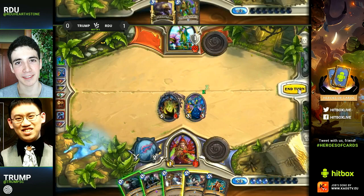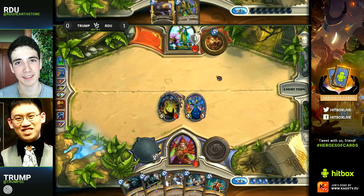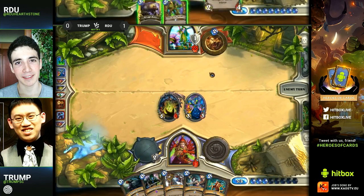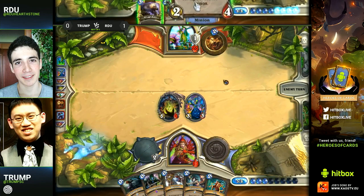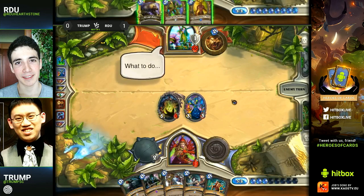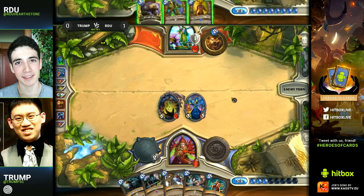He'll clear it out with the weapon but that puts him at 11 life, so he heals the Loatheb here. He is in kill range from a lot of different things in RDU's hand. Trump is not super afraid of combo here now that he's seen the first piece of the combo being wasted on the Acid Drake, so he's feeling confident healing the Loatheb there instead of himself.